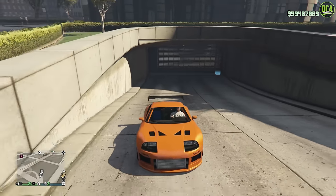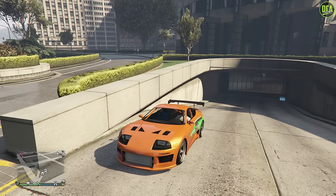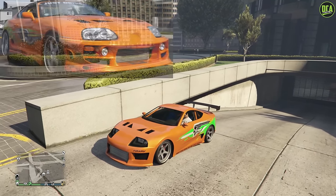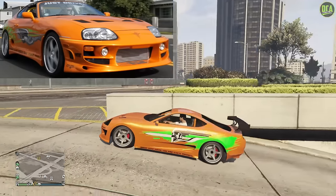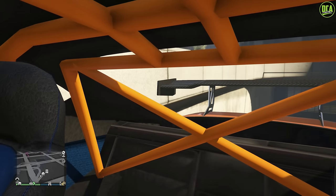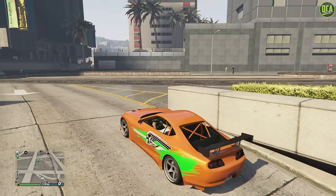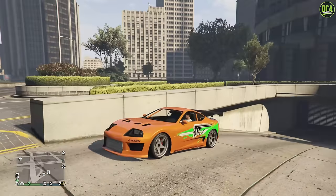Alright, here we go — let's take it for a drive. Look at that color in the sun. It definitely brightened up a lot in direct sunlight. I think that's actually perfect — very close to the real car. And in first person, I love the blue interior. That's so sick.